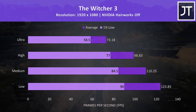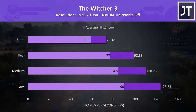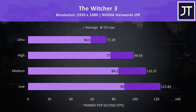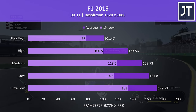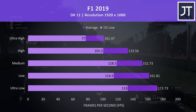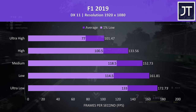The Witcher 3 was playing okay even with max settings. I don't think it really sees a benefit from super high FPS, however stepping back just one setting level to high puts even the 1% low above the average frame rate of ultra. F1 2019 was tested using the game's benchmark tool. The 1% low results were a little inconsistent between setting levels, but either way it's still running just fine even with the highest setting preset.